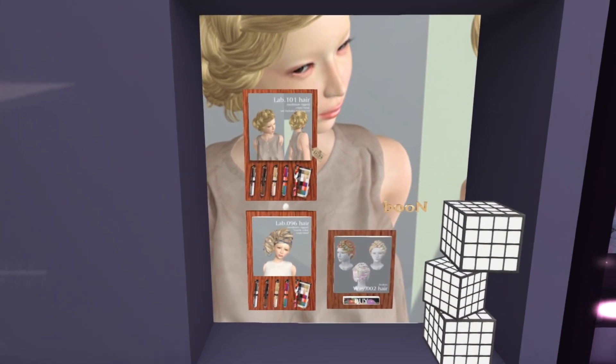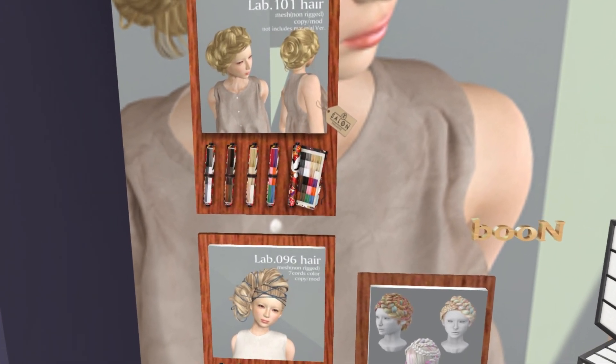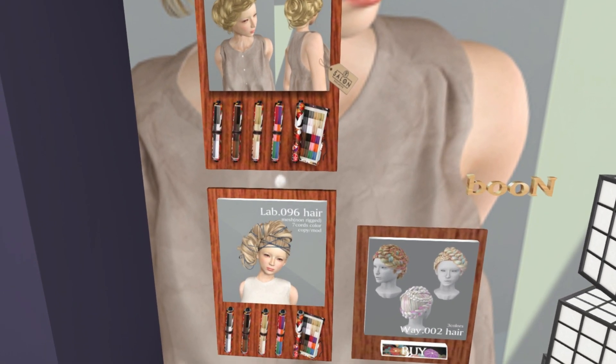We have Boone over here, so we have a lot of really cute, unique hairstyles — kind of like the one that's all tied up in string over here. That's pretty adorable.